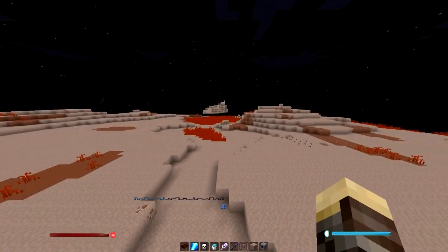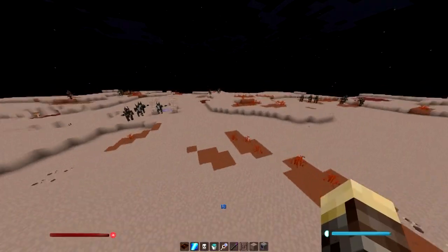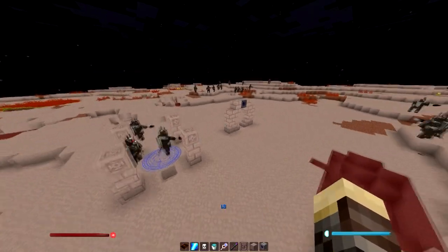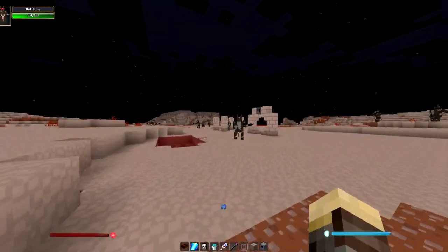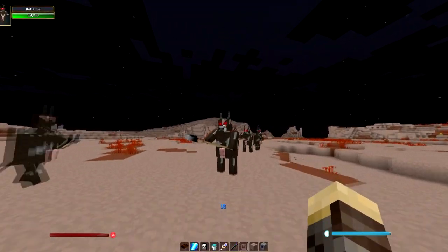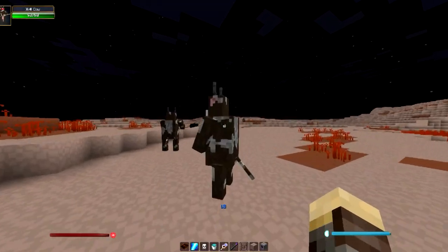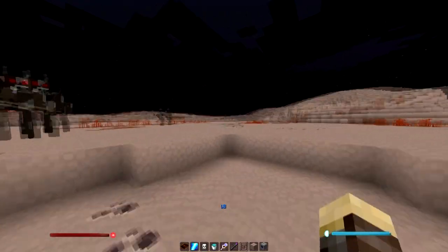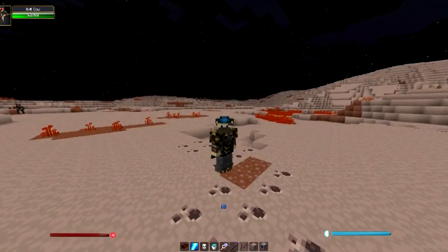Entering the portal takes us to this awesome — or very creepy — looking dimension with red grass blocks, normal grass above the ground, and red water. One important thing to note: you have no way of getting back unless you construct your own Nexus and portal again inside the dimension. Come prepared with resources and weapons to take on these mobs, because they say 'moo' constantly and are actually very vicious — they have 50 hearts of health and deal about 4 attack damage even through the mod's armor.